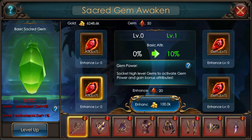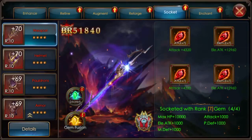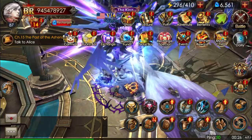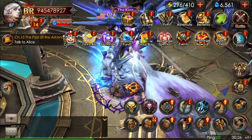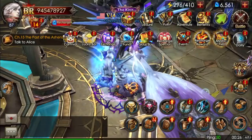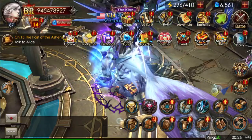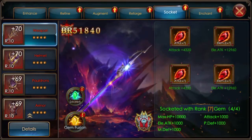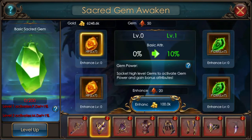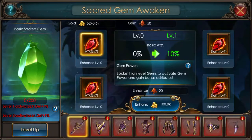Hey guys, what is up, it's your boy tall and skinny back with another video. This one I'm going to be going over these sacred sockets and where to get the items for that, as well as the lucky bar — totally amazing, completely worth it. I did have to recharge so I could get the gem essence. As of right now it's the only place to get it, and I apologize — I know I said I'm not going to be recharging, however I have to for the sake of the video. Let's get started.